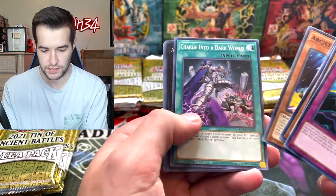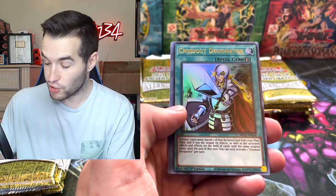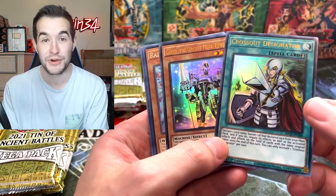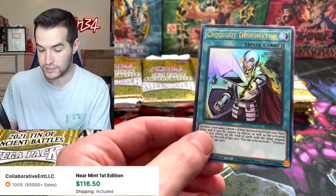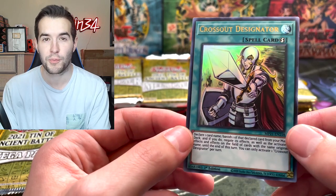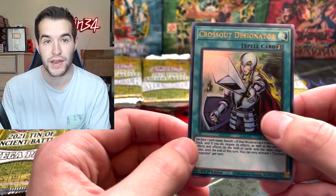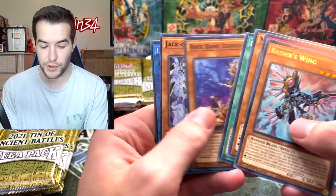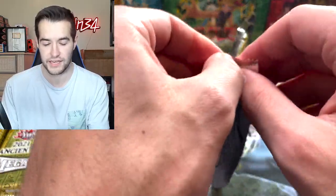We've got the Arc Rebellion, Heavy Forward, Tri-Brigade Shuraig Schism — Cross Out Designator! There it is — our first copy! And a Gear Gigant X, that's a pretty good pack. This is the card we're looking for — it's going to be a super good card in the meta, that's why it's so expensive. People are pre-ordering at over a hundred dollars, which is insane. We now have one copy, hopefully we'll get a second one out of this case. That's a very good pull early on, let's continue on to the next tin.